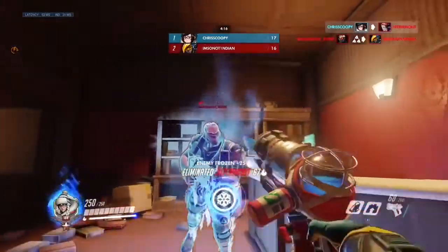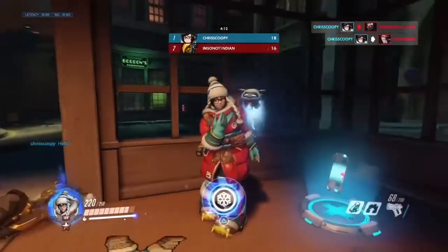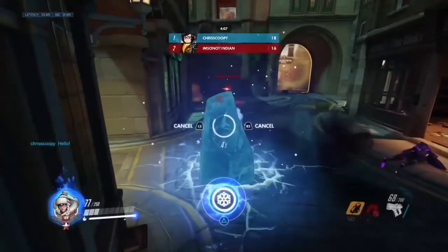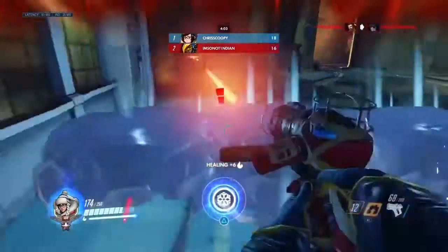With Bastion's 500 DPS, if you can reflect that you can kill him in essentially less than a second with ease. But it's held back somewhat because heroes like Moira, Symmetra, Zenyatta, and Winston can shoot at Genji and he'll still take damage.